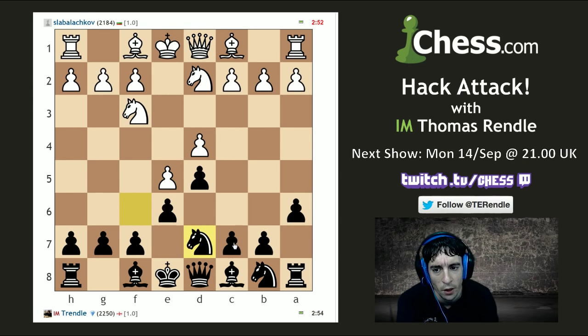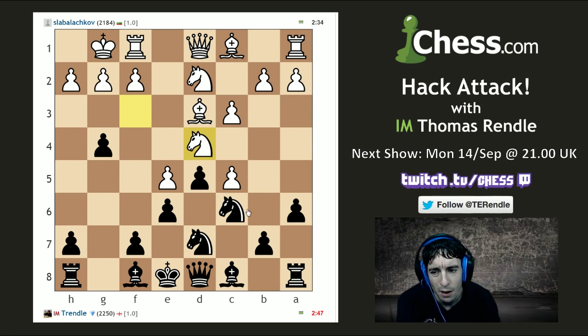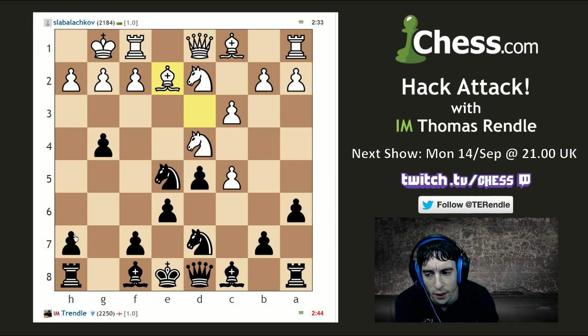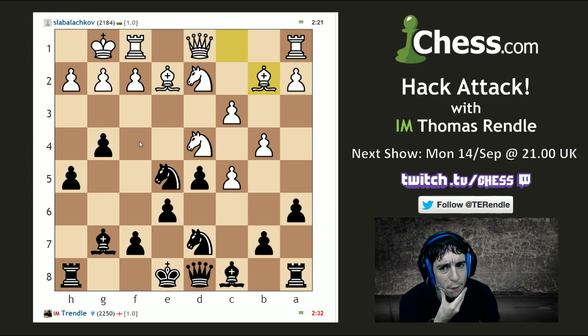Are we going to see an early g5? Yes we are — a swift answer to that question, so pawns being pushed both in the ending and in the opening. It's Gary the g-pawn! My opponent goes for one of the more critical moves in the position — we see pawns on the wing traded for pawns in the center. But where is my king going to end up? That's a question I don't yet have the answer for. My opponent defends the pawn on c5.